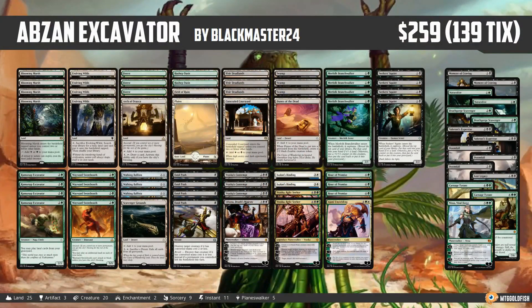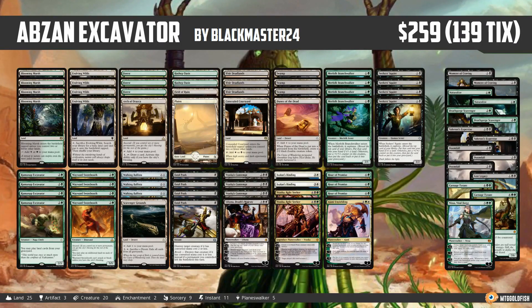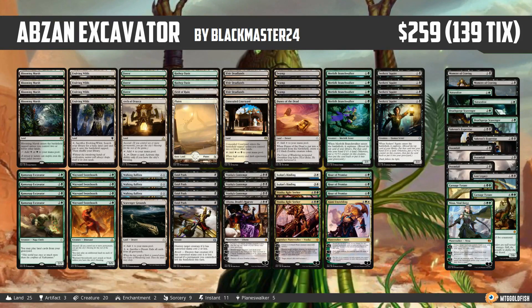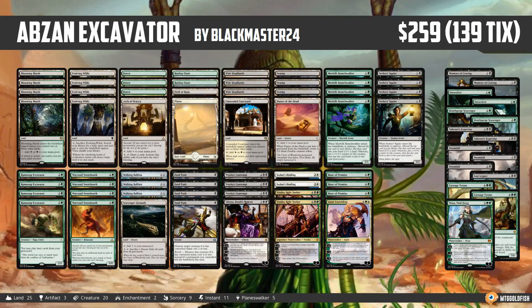Hello everyone, it's Seth, probably better known as SaffronOlive, and it's time for another instant deck tech. Tuesday means Standard Tuesday, and this week we have a really sweet mid-range Abzan deck. I'm calling it Abzan Excavator — it's kind of Abzan mid-range slash ramp slash planeswalkers. It comes to us from BlackMaster24, who took it to a 5-0 finish in a competitive Standard league on Magic Online.